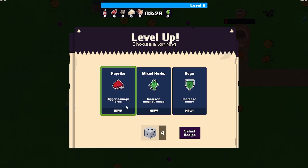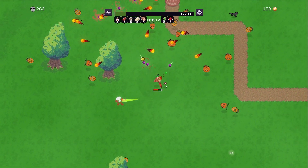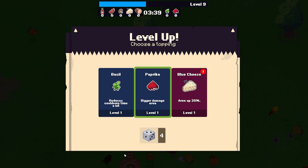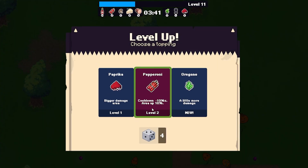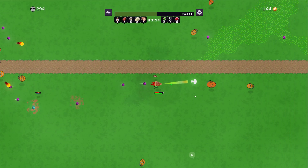Level up: paprika for bigger area damage, mixed herbs for increased magnet range, or sage to increase armor. Let's go bigger damage area — that should give us a bigger dynamite blast, which is good for killing big hordes of enemies. The pizza oven is officially on so here we go. More blue cheese — that's gross. Let's go black pepper or reduce cooldown time or move a little faster. Move a little faster — at least one level in that feels good. Pepperoni: cooldown minus 10%, area up 10%. Pepperoni — it's needed. We'll go south next time.